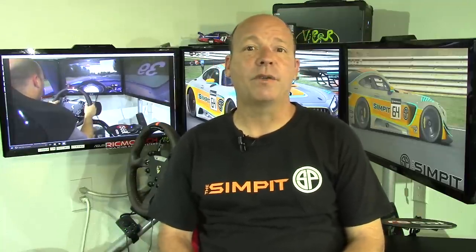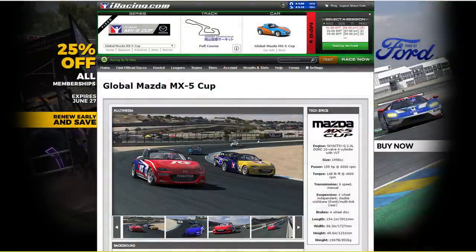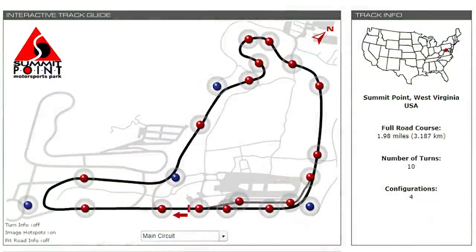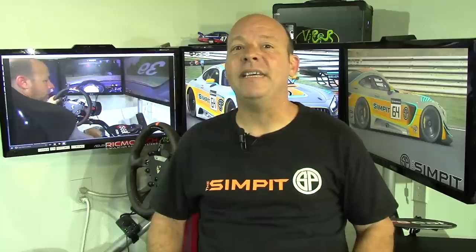For my testing I chose the Mazda MX5 Cup car — the car I'm running this season and one I want to improve in. Since I'm already up to speed, I don't have to learn the car and can get right to testing. For the track I chose Summit Point Jefferson Circuit, a tight technical track with very quick lap times that would make comparison easy.